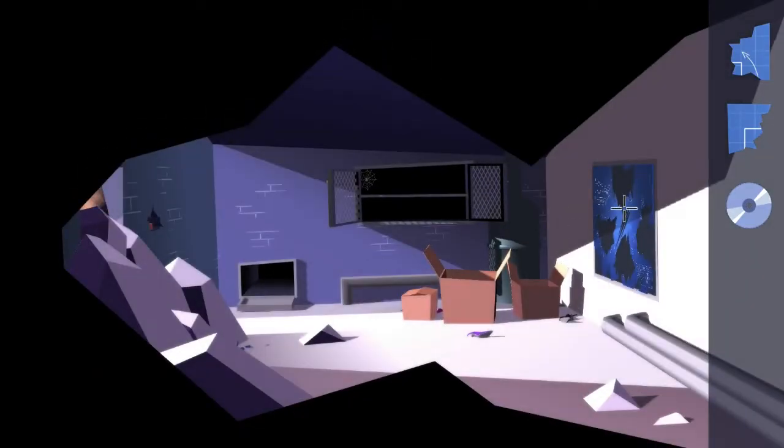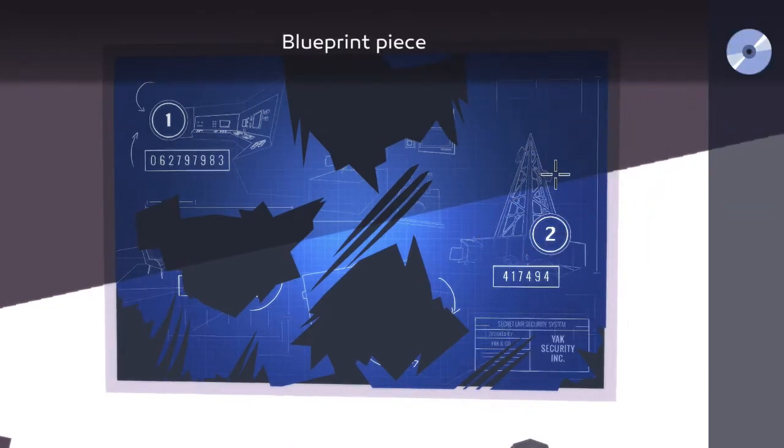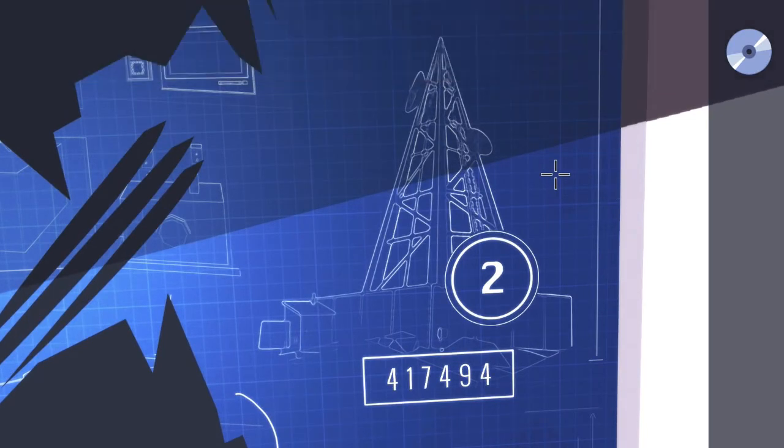Interact with the wall on the right hand side and place your blueprint pieces. This will give you the code to unlock security access level two. Once again, your code is going to be different than the one showing on the screen right now — make sure you are making note of the one that you see on your screen, not mine.